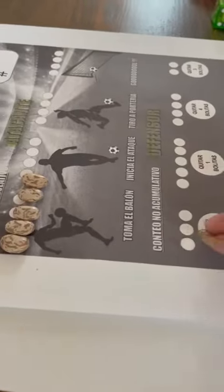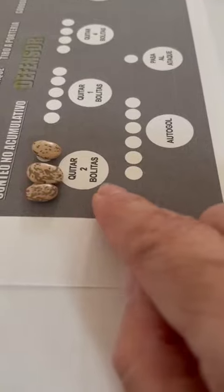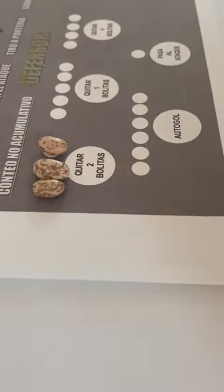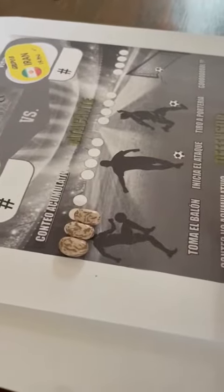And let's read what it says. That's mine, right? And it's — what am I going to do to you? Quitar dos bolitas. That means take two little balls, or beans, right? Take two. Sorry, Mónica. I'm going to take two out of the five that you have, right? Sí. And I did that, okay?